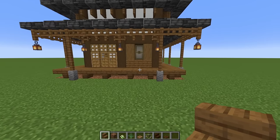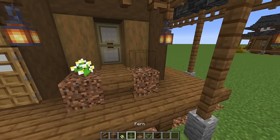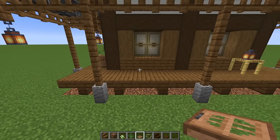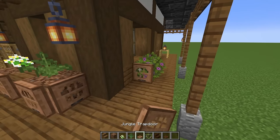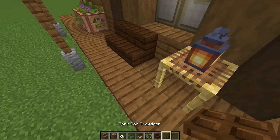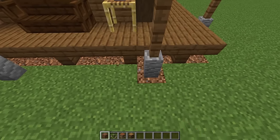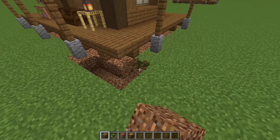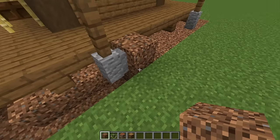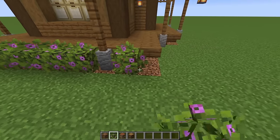Come along to the front wall and place an upside down spruce stair below the window with coarse dirt on each side. Add a little white flower and a fern, then cover up the coarse dirt with jungle trapdoors. Come around to this side and do two flowering azalea leaves, then surround them with jungle trapdoors. Grab some dark oak stairs and place two right there with a dark oak trapdoor on each side. Just in front of our scaffolding, replace the block underneath with coarse dirt, then to the right knock out the blocks and fill everything in with coarse dirt. On top of that coarse dirt, place flowering azalea leaves.